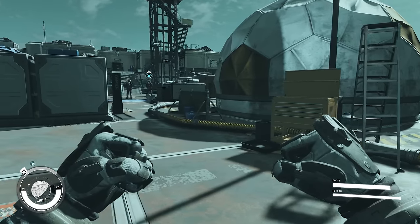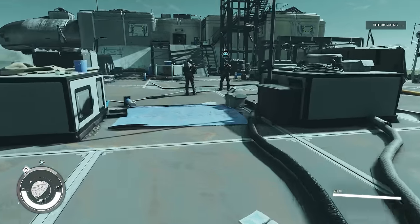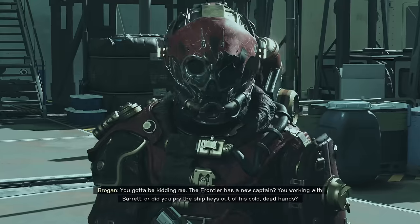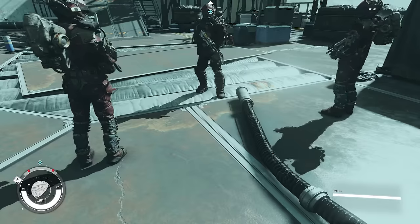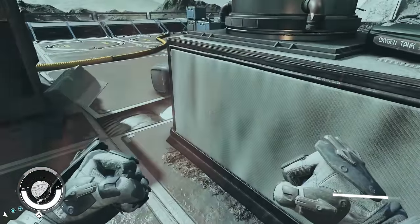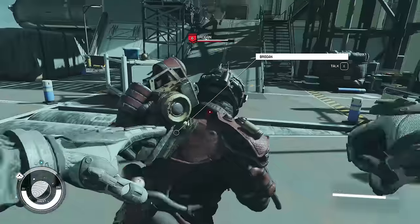There is our main bad guy boss in front of us. As my opening act, I'm just going to punch the explosive barrel behind all of them. Hey Brogan — enough talk, I have places to be. The explosive barrel works and then what we do is just punch Brogan into the ground.